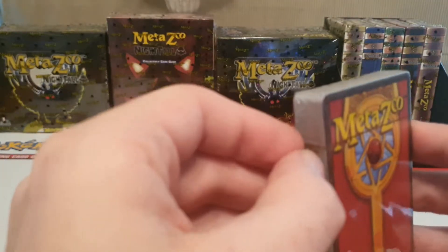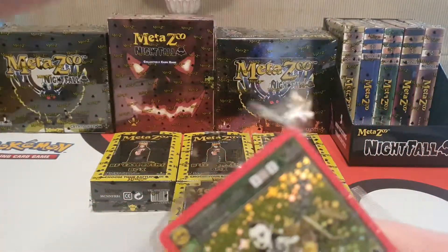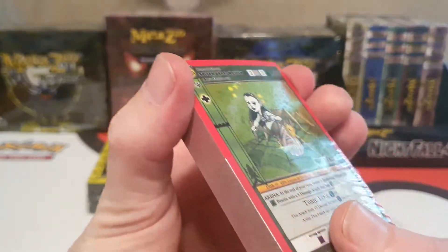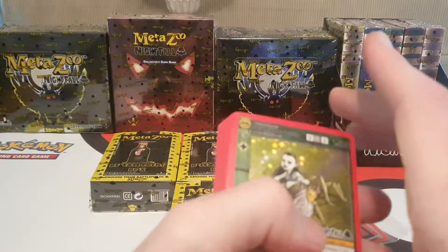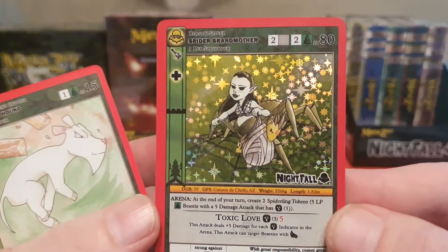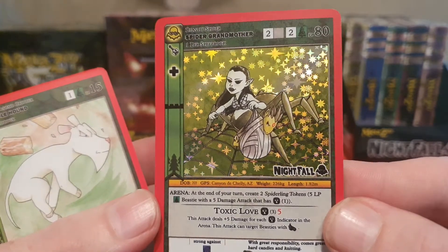Alrighty. Luckily with this set they've got this new pull tab idea which makes it a lot easier to get into. Because with the first set it was just sealed and it was very hard to get into. So there's our Spider Grandmother, the first one. This is the only one I've got a double of, so I'm just going to sleeve that up.